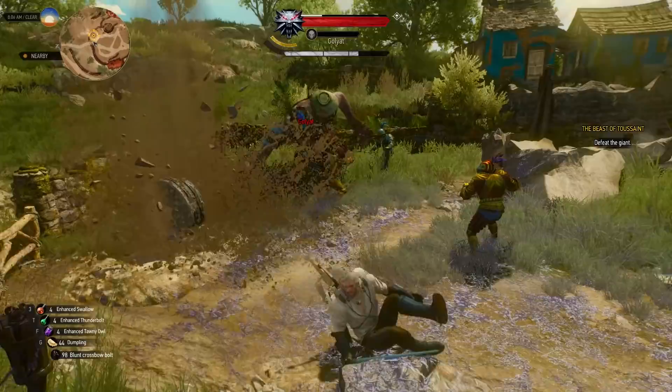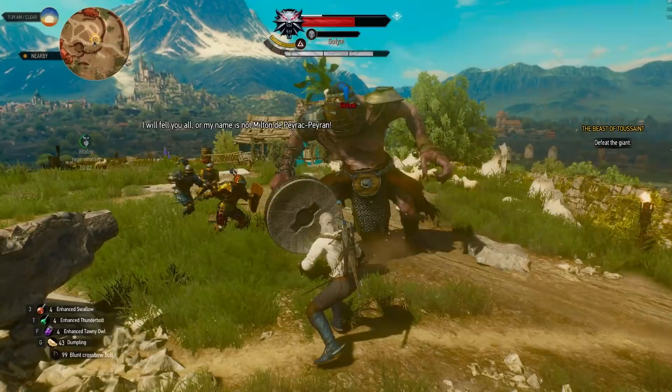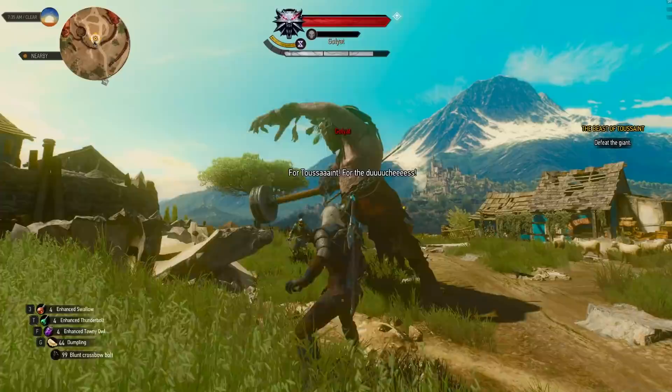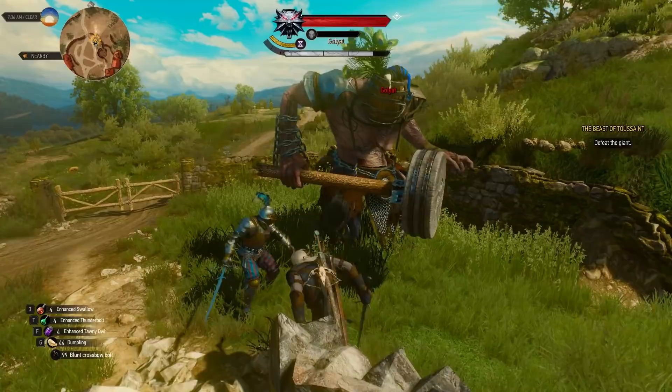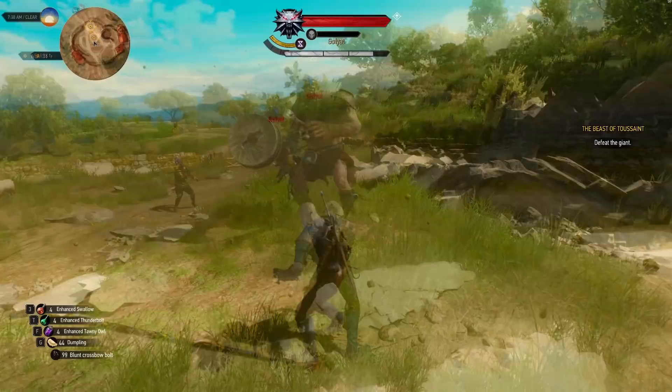Here's what, to my knowledge, is the easiest way to do it, and it actually does not require aiming at all. You simply have to auto-shoot your crossbow immediately after dodging his downward strike. It's rather easy to predict when he's about to do it because he usually does his different attacks in order, and as soon as he does, just dodge and immediately shoot. You can start spamming your crossbow attack button during the dodge animation to get it as fast as possible.